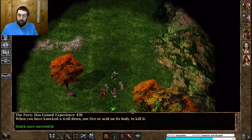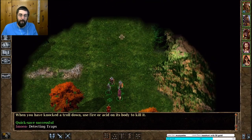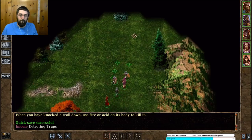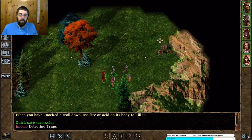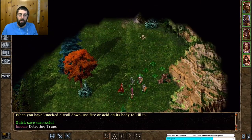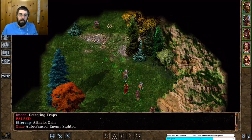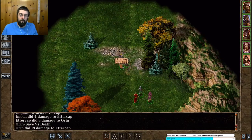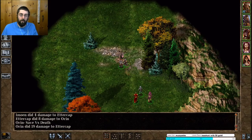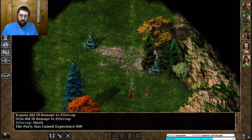Wait a second, it's a trap — which means Emily could probably detect it. I don't think it was a random encounter, was it?